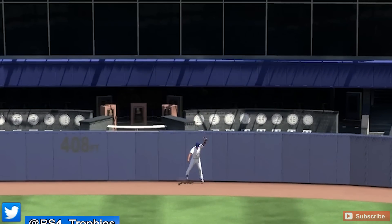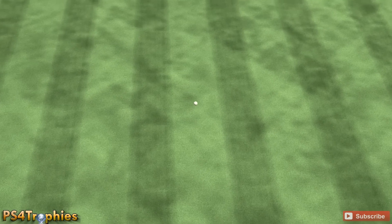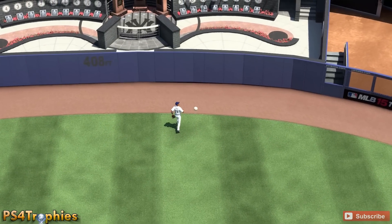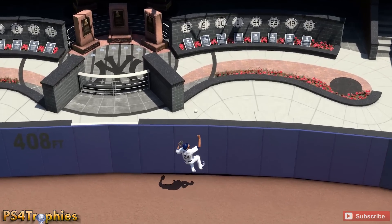As you're moving towards the wall, you have a possibility of actually leaping up extra high. You kind of use the wall to get a little extra elevation and can possibly rob the home run.